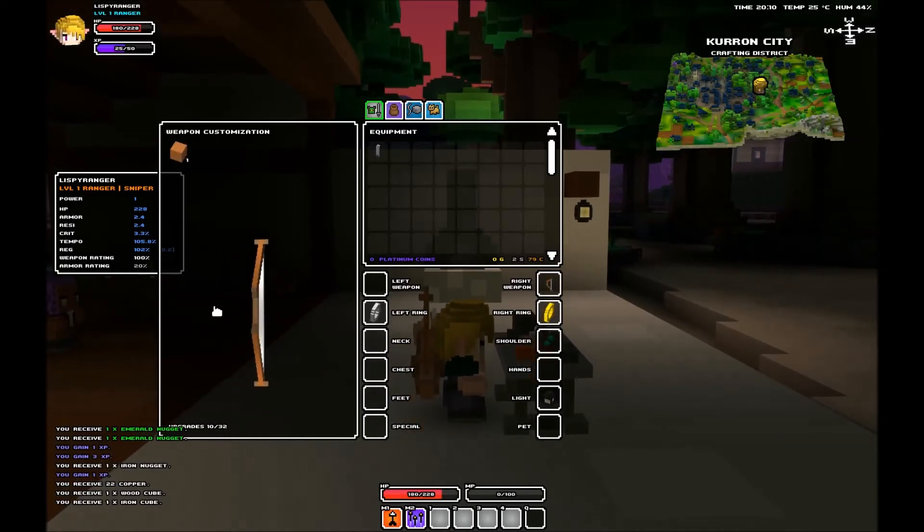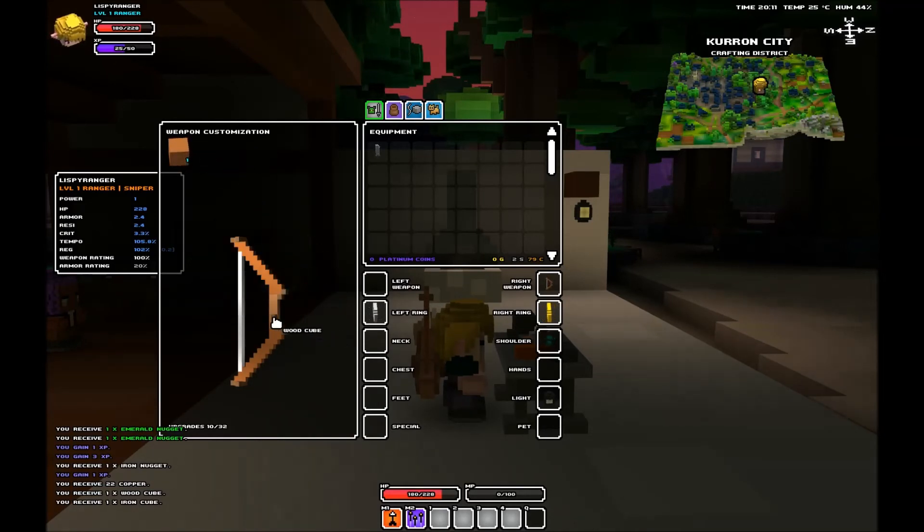You use the middle mouse button to rotate around, and then to add, you click the weapon here. The block is now in your inventory, and you select where you want to put it. And there you go, you've just added a block to your weapon and increased the damage.